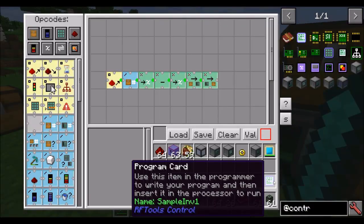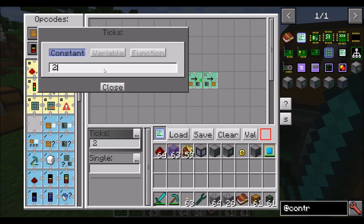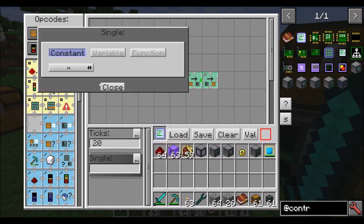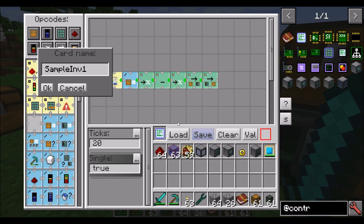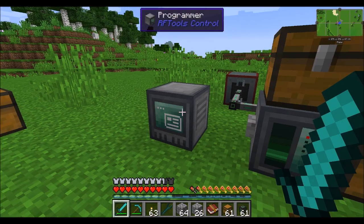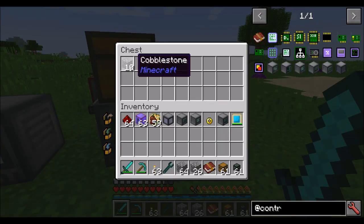I could have this repeat every second. Instead of running on event redstone, we could tell it to run on event repeat every 20 ticks — which is every one second — and we'll tell it to be yes, only one at a time. If we save this now and toss it in here, it's going to run every second. So every time I remove items here, within a second it should replace some and get me back up to 10.